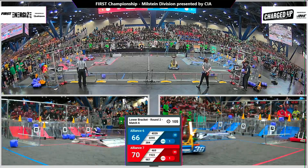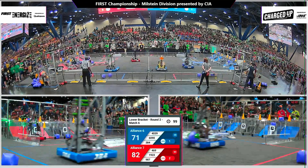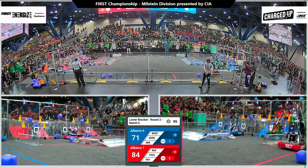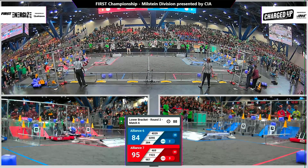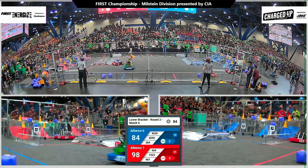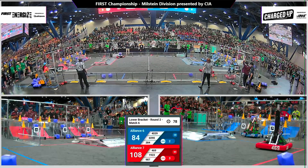Makeshift Robotics as well, placing a cone on the top row of blue, running into Wayland, but Wayland's skirting around them, running those cycles like clockwork. On the red side of the field, 469 Las Gorillas taking a cone and dropping it over there as they return to their human player station. It's a tight match once again. We've seen many competitive alliances here on Milstein and this match is no exception.